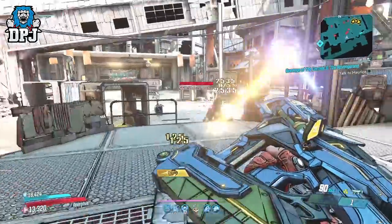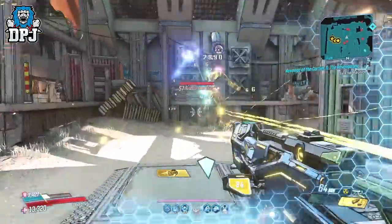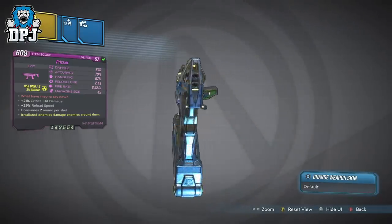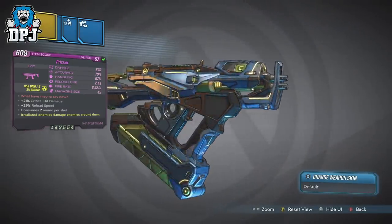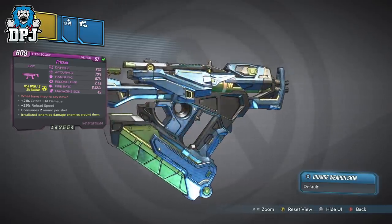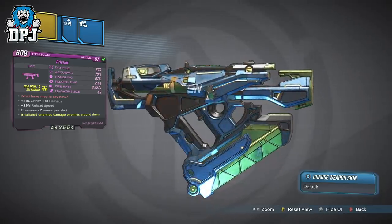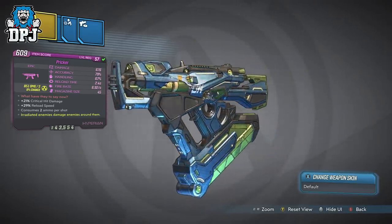The SMG is called the Pruka, and it's one of the easiest weapons to get — it comes from a very simple quest called the Cloron Order. It's a quest you pick up near Marcus and it's for Maurice. I'll show you the entire quest at the end of the video if you're interested.